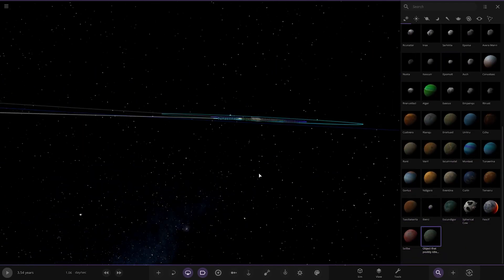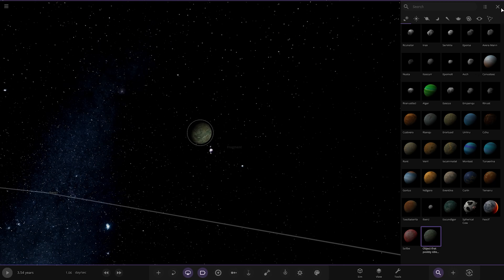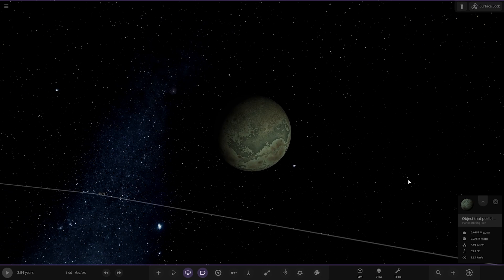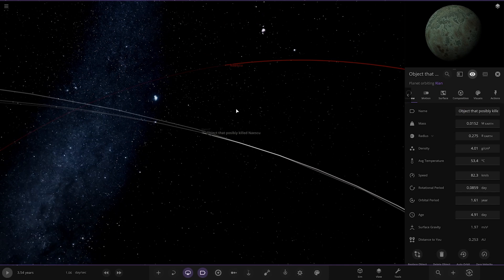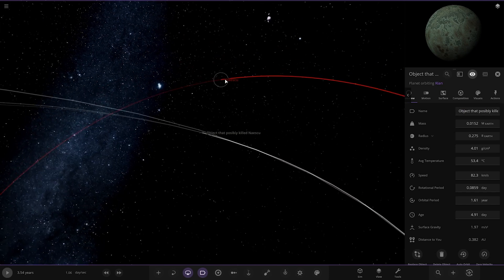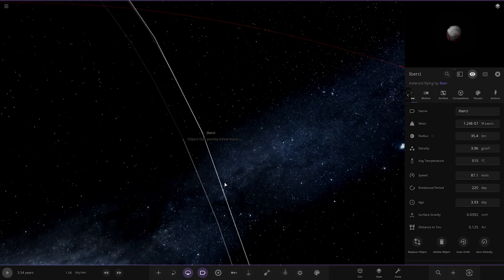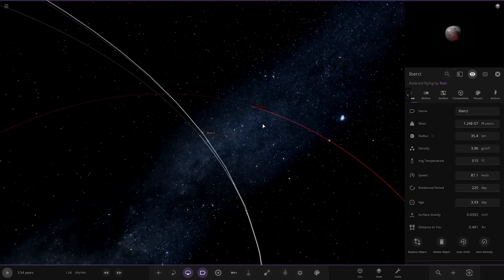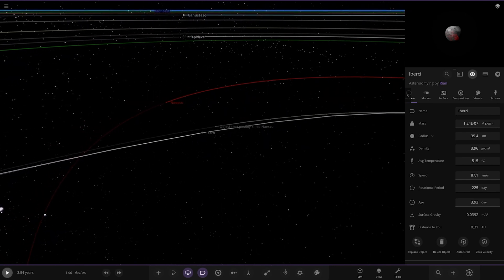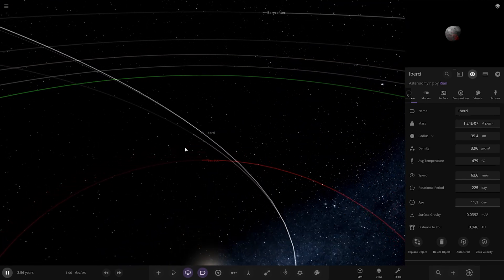I want to go back to this one — it wasn't mentioned in the description. This is the object that possibly killed Nesku. There's no description about it, but apparently it possibly killed it. It's quite close to the planet here — which was the volcanic one. It's strange. There's also another random object here as well — I'm guessing it's a comet. That object had possibly killed it, and it's almost like it's on a collision course with it. What happens if you press play — does it actually collide? No, it does actually sling past. It would have been cool if it was programmed to crash into it.